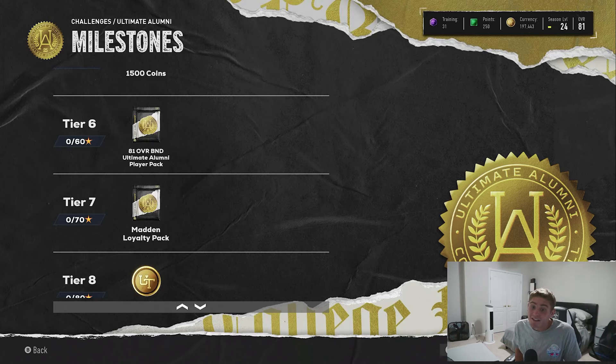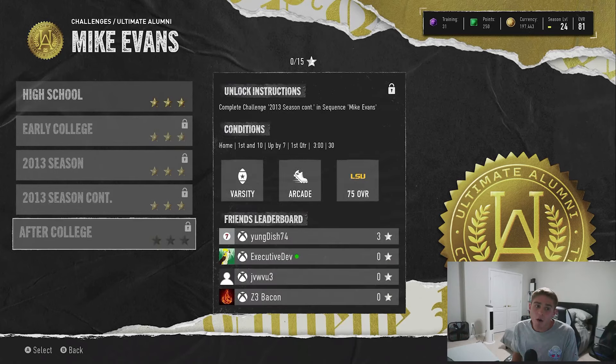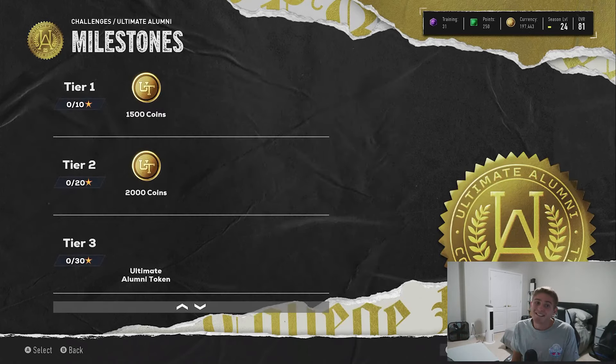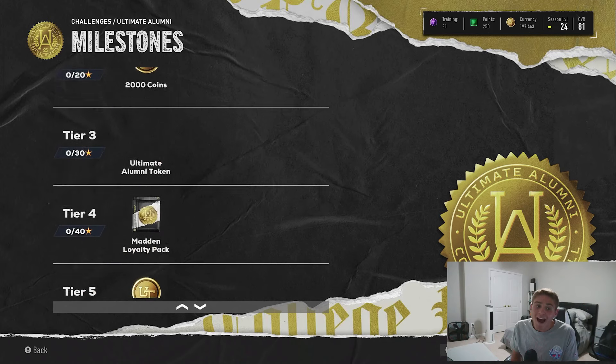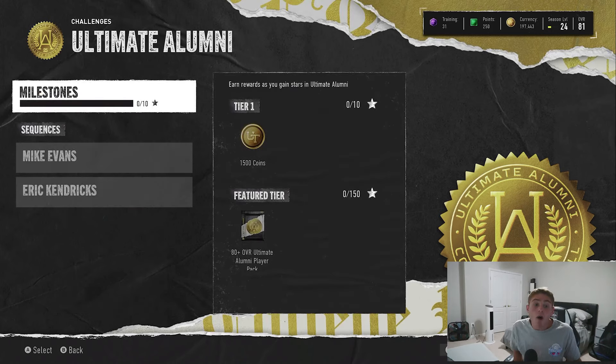At tier 7, so 70 stars, you're also able to get another Madden Loyalty Pack. As you can see here though, there are only 30 stars available to claim right now, so it is going to be a multi-week promo. You're not able to actually claim these Madden Loyalty Pack players yet for Madden 25, but they are here and available to earn right now.